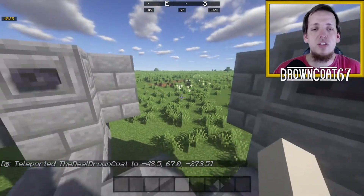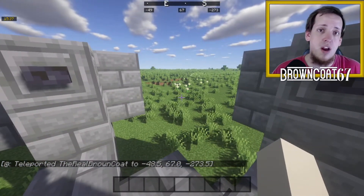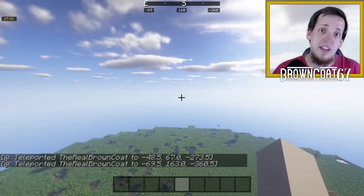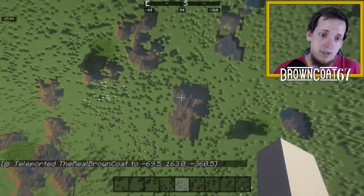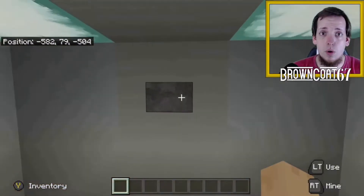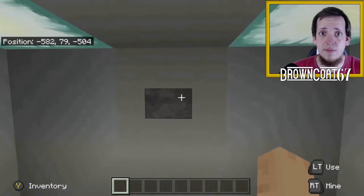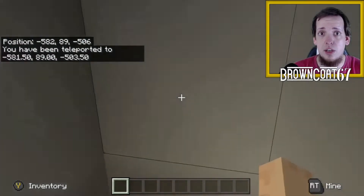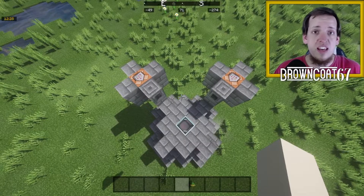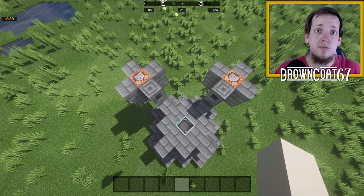It can be used for more than just traveling long distances — it can also be used to travel up and down. Combine it with a piston door and you can actually create realistic elevators, like in my spy base build. I'll put the link in the description below. As you can see, these teleportation systems are really just one command block with a button.